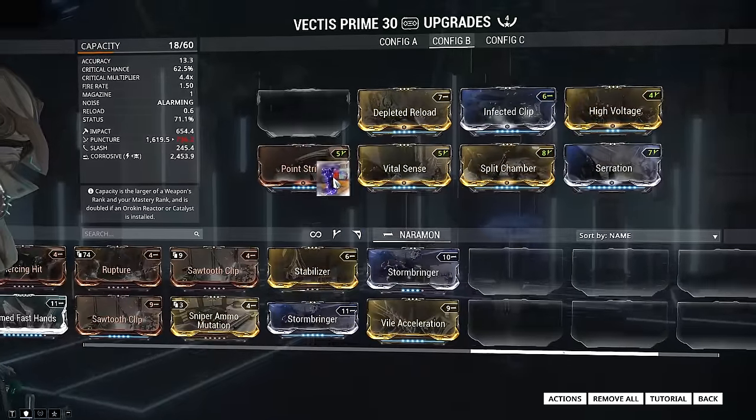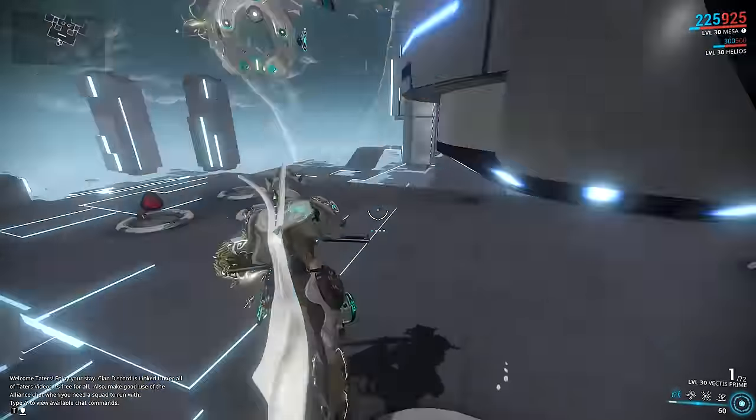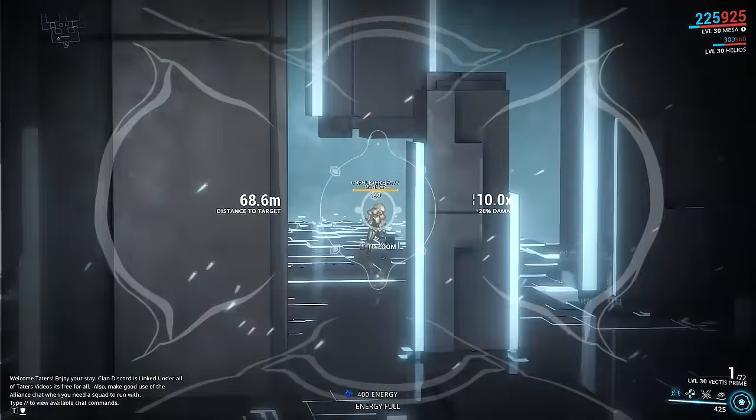Sniper rifles also still suffer from ghost shots, which has never really been fixed. A ghost shot is where you fire a round at an enemy and nothing registers — even though you see the shot hitting, no damage numbers show up. So what is the hype around Prime Chamber?